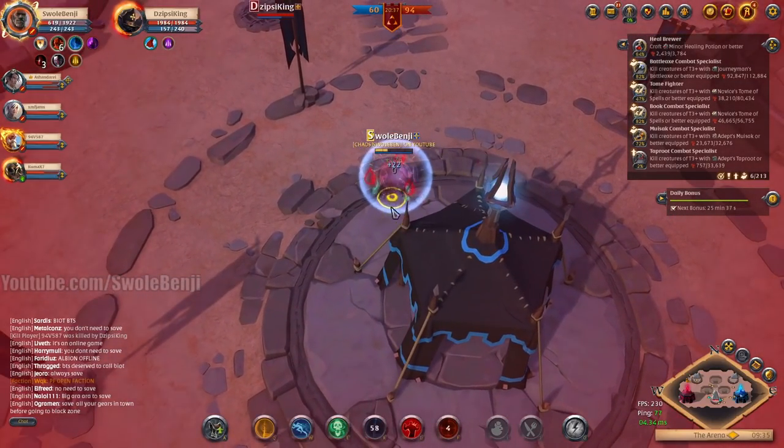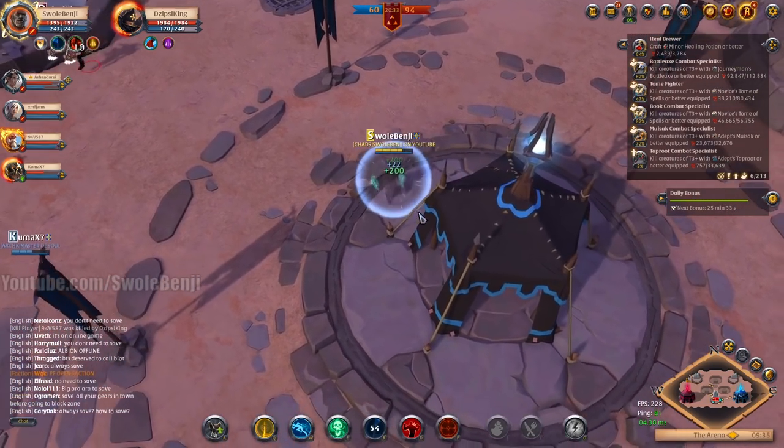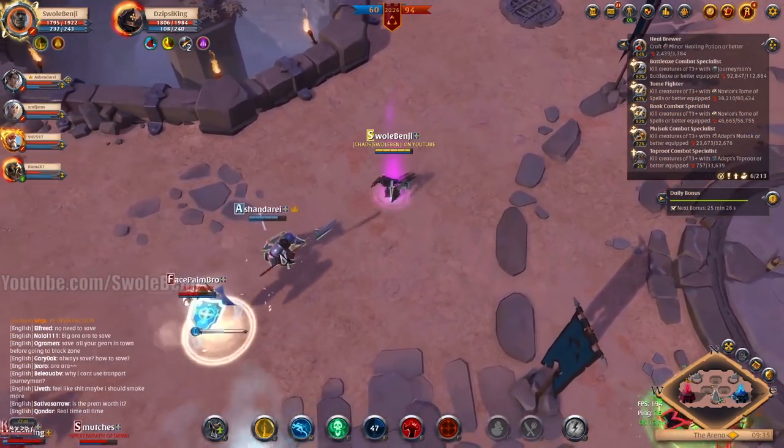So when you get back to base, you have a shield where they can't hurt you and you regenerate your health and mana. That's why I ran back to base. Also, if the enemy comes into the base, a laser beam will drain their life. So it's a little safe spot.